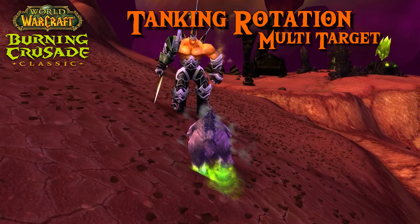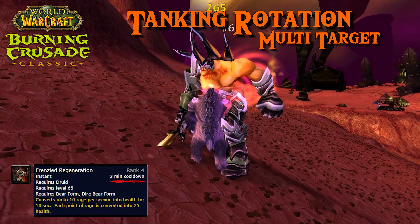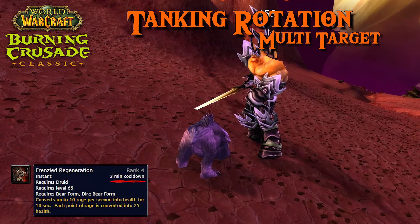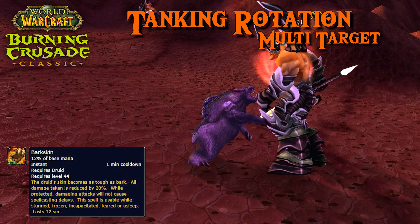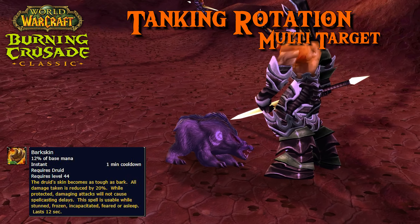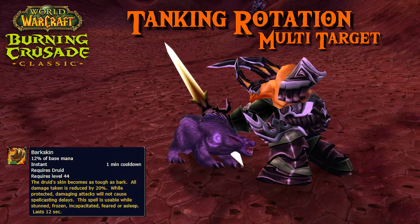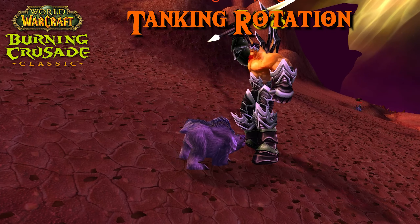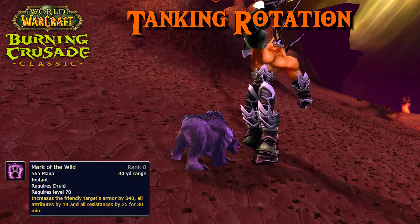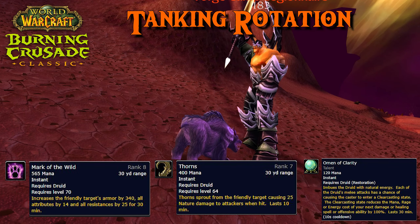Your cooldown Frenzied Regeneration can be used in emergencies to heal yourself — this will convert Rage into health. The other cooldown, called Barkskin, is only usable in specific scenarios. Keep in mind that in this version of the game, you can't cast Barkskin in bear form. Don't forget to keep your buffs — Mark of the Wild, Thorns, and Omen of Clarity — up at all times.